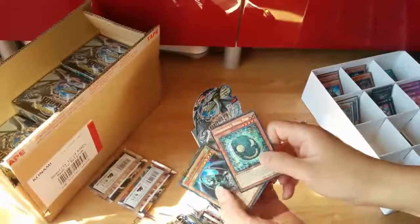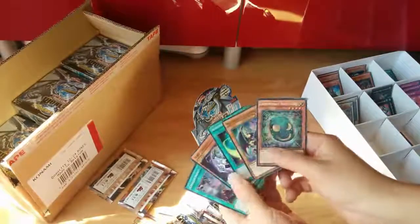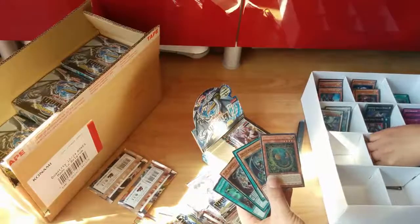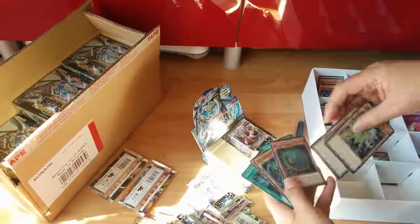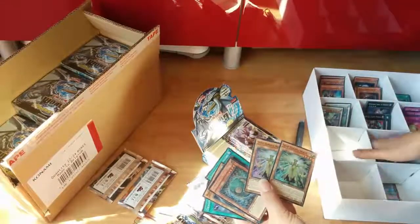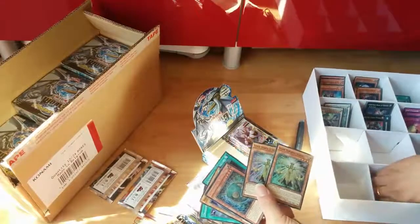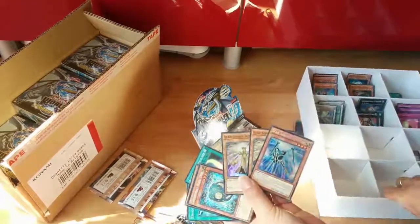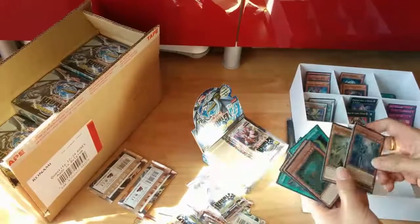So I've already opened the box — one box — and opened some of the packs. Notable pulls have been 2 Scale, 1 Scepter, and a bunch of Ramster.